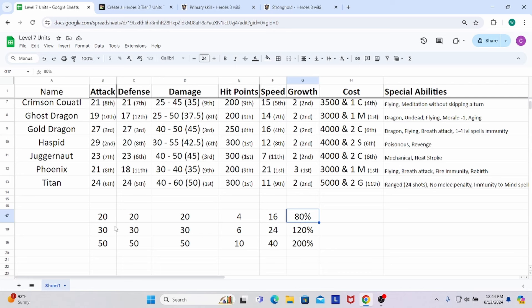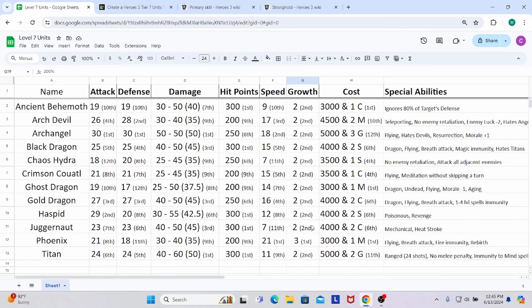To demonstrate: 20 attack going against 20 defense becomes 20 attack vs. 4 defense for an Ancient Behemoth, creating a 16-point discrepancy — 80% increase to base damage. At 30 vs. 30, it becomes 30 vs. 6, a 24-point gap — 120% increase. At 50 vs. 50, it becomes 50 vs. 10, a 40-point gap — 200% base damage. It's a very nice special ability that scales into the late game. These guys can hit like no other unit in the game.